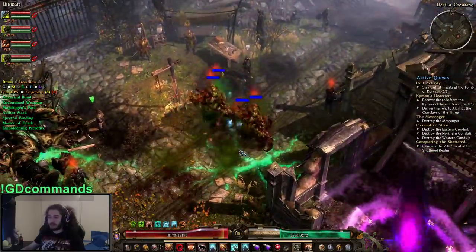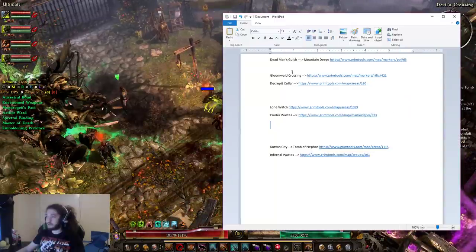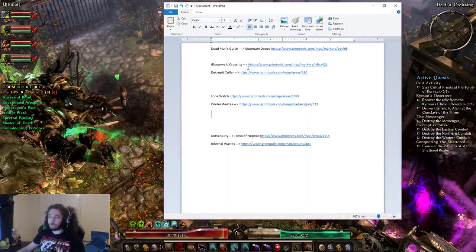With that being said, let's get started. I'm going to show you a list — I'll have it posted in the comments. This is mainly going to go over the expansion content since in my opinion they have some of the better ones. For Act 2 we have Dead Man's Gulch, then for Malmoth and friends we're doing four locations, and then Forgotten Gods content is here as well.